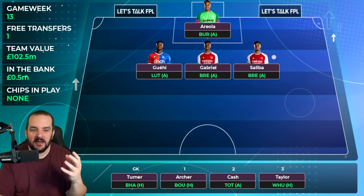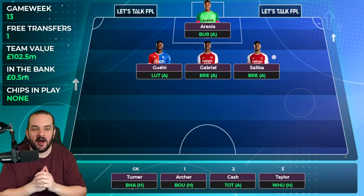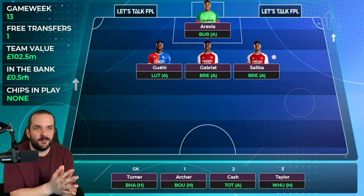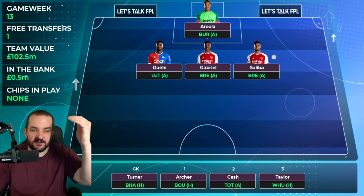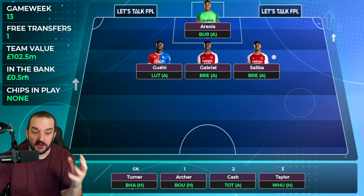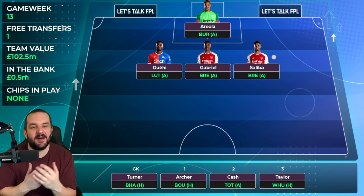In goal I'm always going to be playing Areola while I've got him, and Turner because Turner's lost his place. I don't think Burnley away is a bad fixture for West Ham but I'm not particularly expecting anything. A lot of people are considering getting rid of Areola or upgrading Turner, and I'm on board with that if you've got the spare transfer and money. But when I look at my squad over the next few weeks, there are other moves I want to make first. It only takes a few saves and a couple of bonus points for Areola to suddenly look a lot better, especially at only 4.2 million.